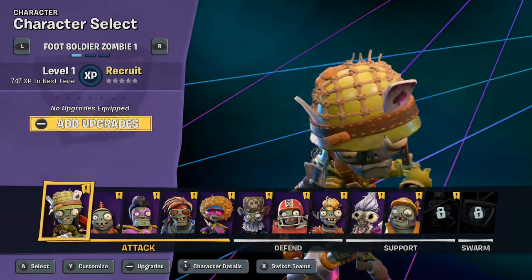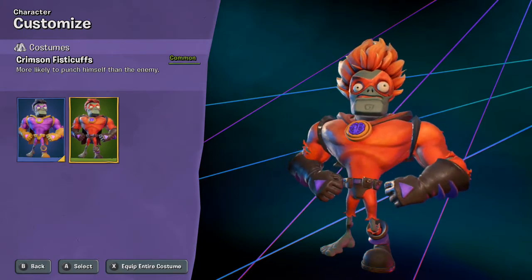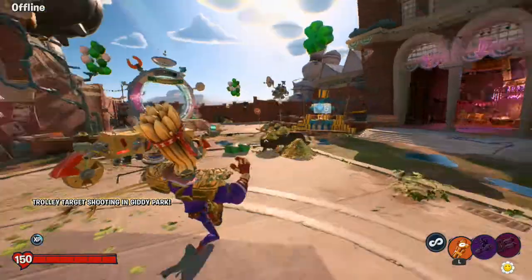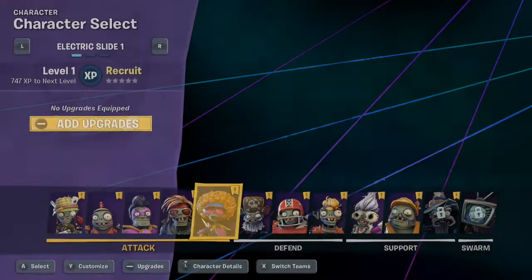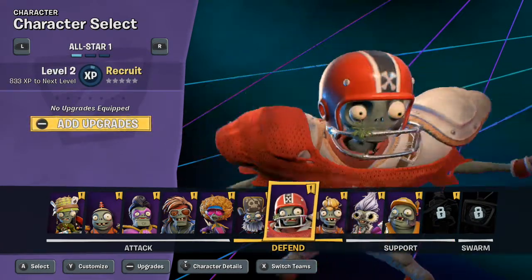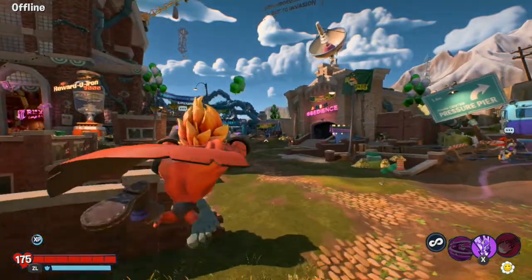Soldier — pretty bad. Imp — I love his robot, so fun. Super Brain — probably the best of the zombies, I think. This guy is pretty good and pretty fun. He's a new zombie. Engineer, I do not like. Football — he's really good but I don't play him really. I think Super Brain's my favorite for zombies.